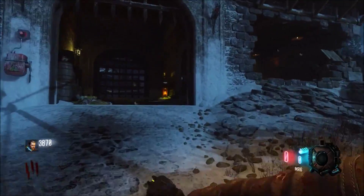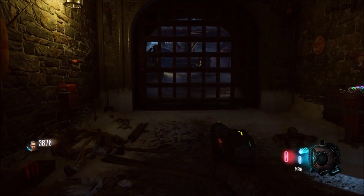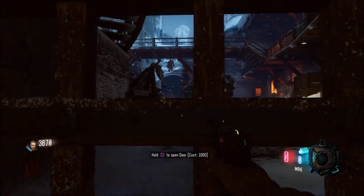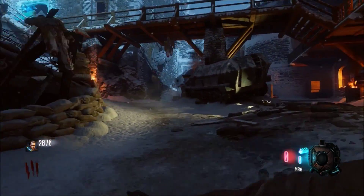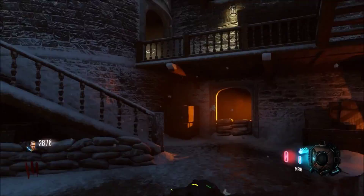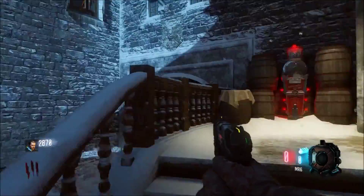Basically, if you follow the arrows on the wall — they're drawn in chalk — those are the arrows to lead you to the power. As you saw, I opened the first door to the right and I just went through the gate. Next you're going to want to run up the stairwell.